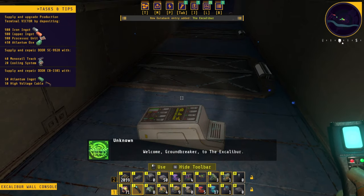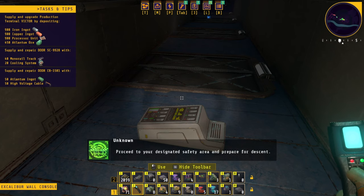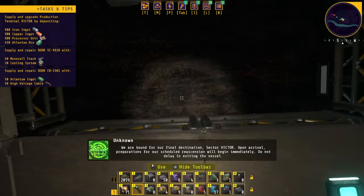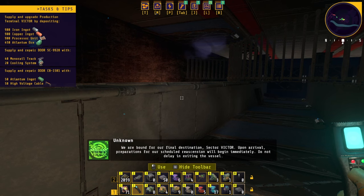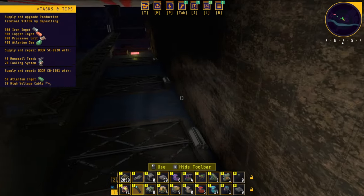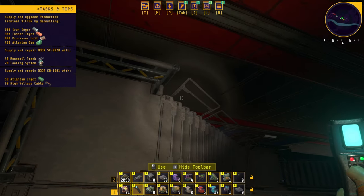'Welcome, Groundbreaker, to the Excalibur.' Excalibur? 'Proceed to your designated safety area and prepare for descent.' Descent? 'We are bound for our final destination — Sector Victor. Upon arrival, preparations for our scheduled free ascension will begin immediately. Do not delay in exiting the vessel.' Alright, let's explore this. I got a feeling this is wrong. That's the stairs — so I think this room or something like this is flipped upside down.